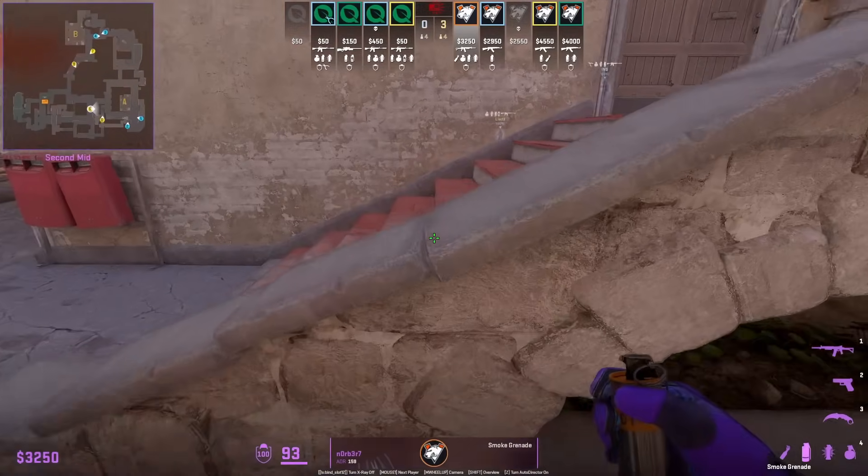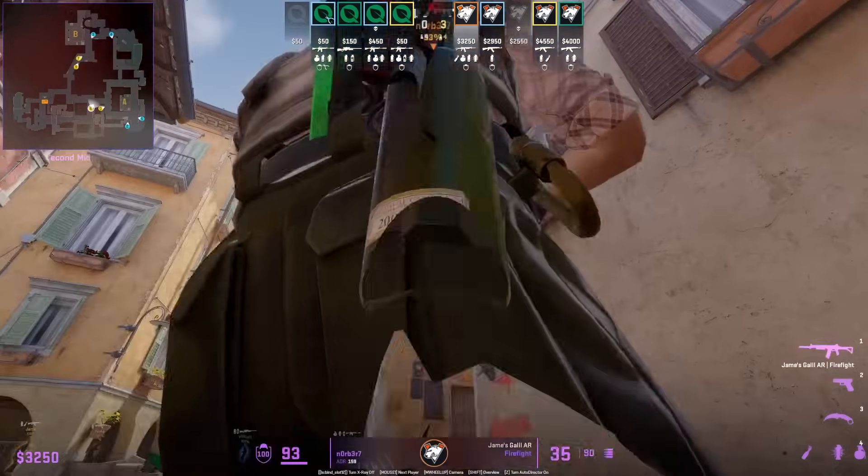Norbert shows how to smoke top mid from the stair position: align with that line, aim above this roof, then jump throw.